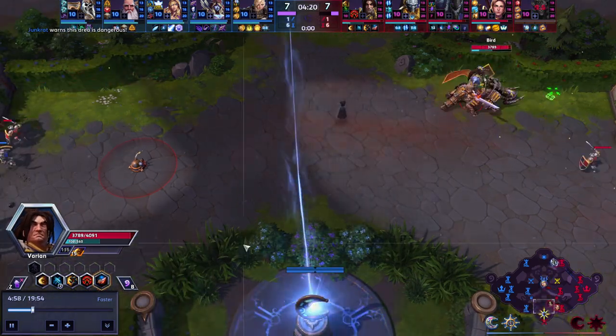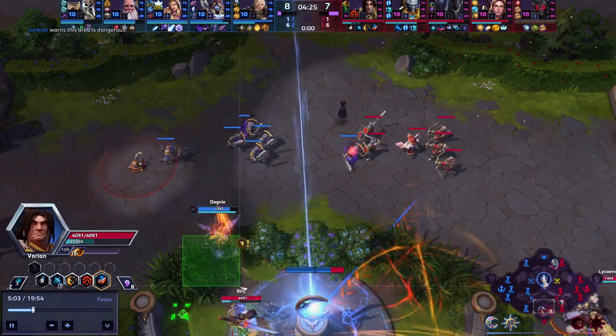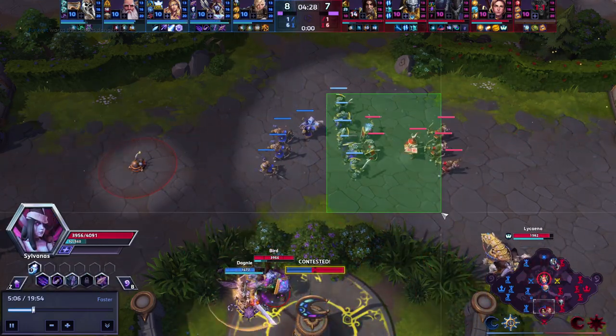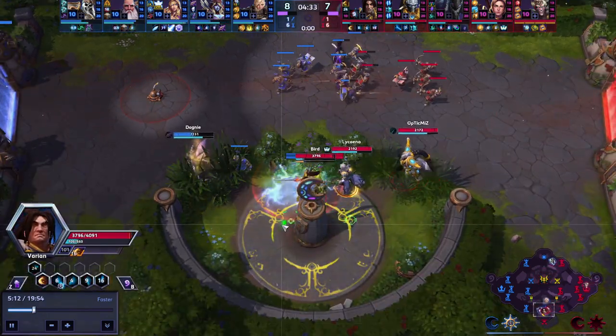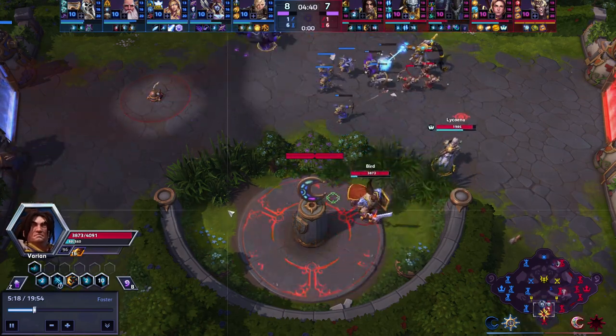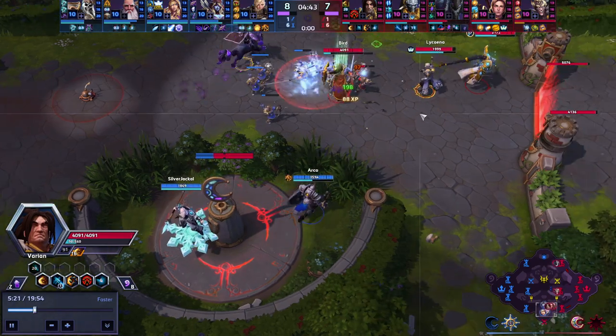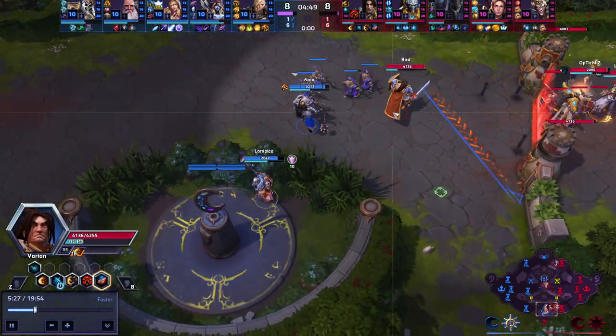If we're looking to taunt from bottom south, we need to make sure the Varian is in the bush and the team is on the safe side, or we're all four fighting from the bottom safe side of the bush. Because if we're split like that, we can potentially get hit or picked off. Like I said, you guys are lacking in the burst department for this Varian. We'll have to see how that plays out as we go further.